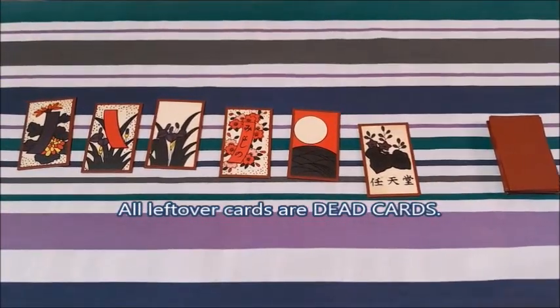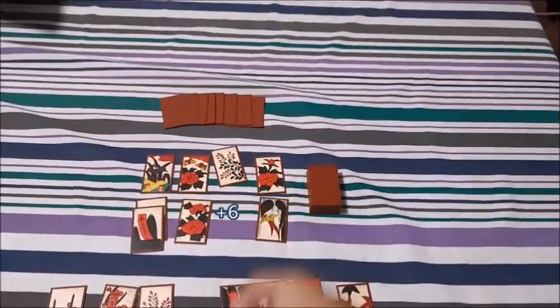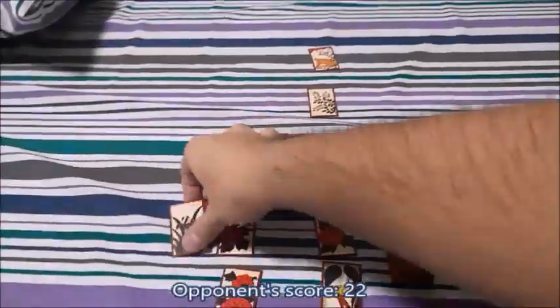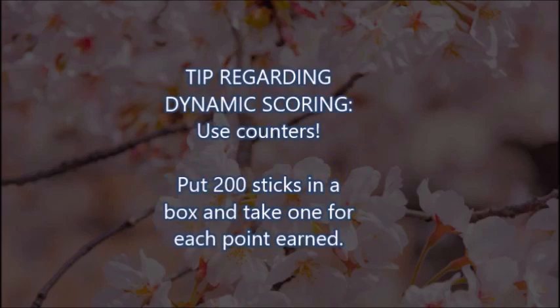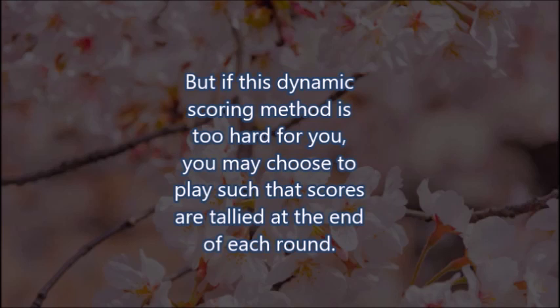These leftover cards are considered dead cards and will not be used during scoring. Third, tallying the scores is always cumulative, not zero-sum. However, unlike typical Hanafuda games, counting the points is dynamic — meaning players keep track of their scores as the round is going on. As soon as a player reaches 100 points, the game ends immediately with no need to run out of cards. However, if this method is too hard, you may also choose to count scores at the end of each round. In that method, if both players reach 100 points, the player with the higher score wins.